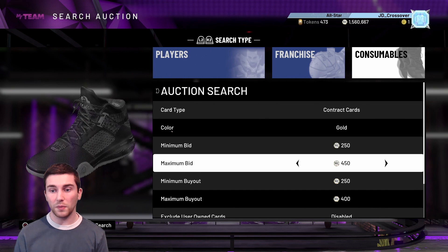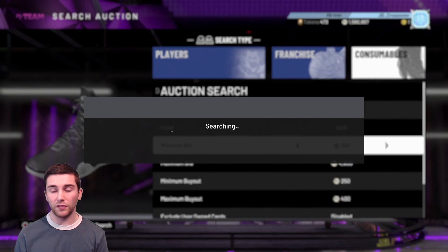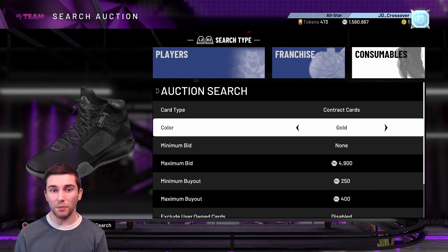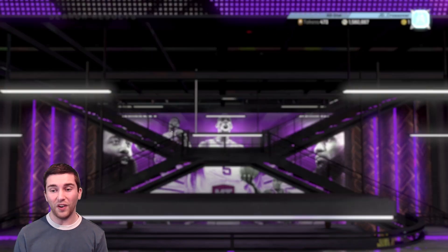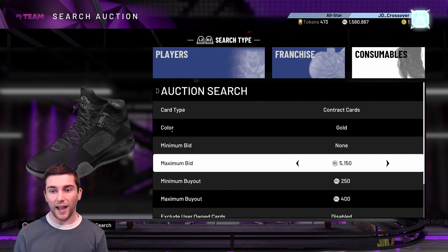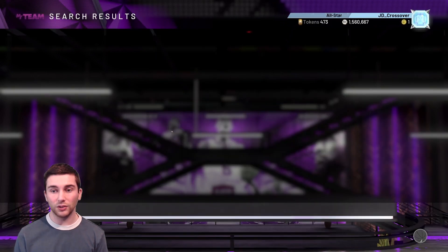Over to the auction house - I've picked up 20 gold contracts and I would strongly recommend you guys do the same. I was picking them up for 400 MT because of course these new packs are out and everyone is listing contracts for very cheap. On average I was getting them for about 350 MT. Usually they're up at like 600 MT - that is a big W. Diamond players cost 500 MT for 5 games, Galaxy Opals cost 600 MT for 5 games, so it's definitely better to go ahead and buy these contracts. If you can't get gold ones, go for silver ones - they still give plus 4 boosts and at about 300 MT, that is still a W.